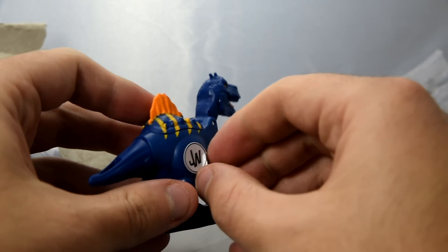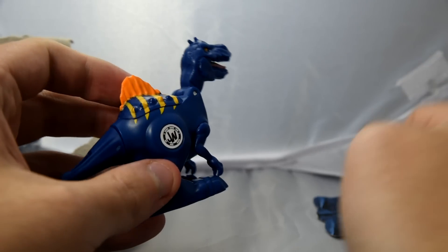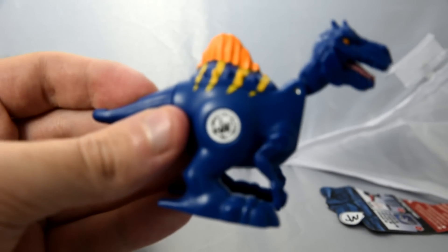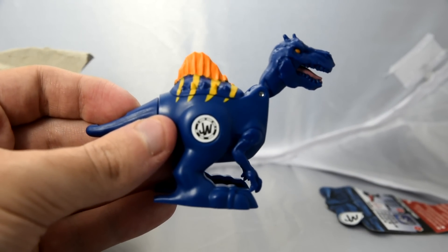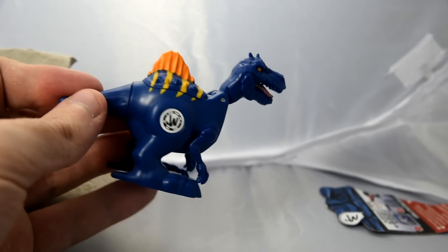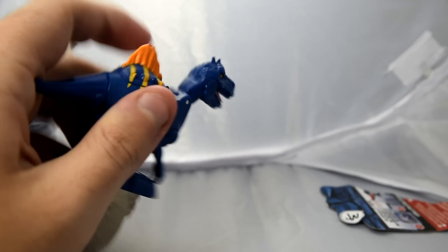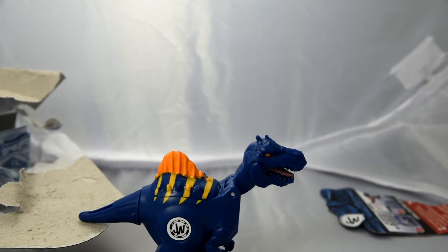So let's see if we can get this sticker off. There you go — I think that's the code. That little JW symbol there. So I'm going to go scan this in, and hopefully our little Carnoraptor — who, again, I don't know why he has a sail — will join us in game in a second.